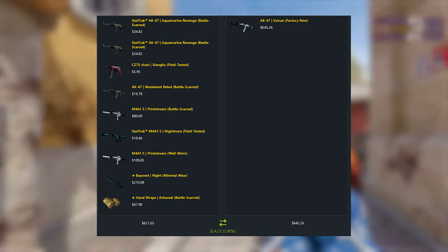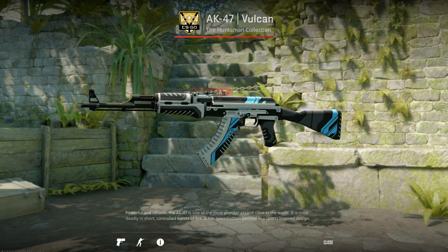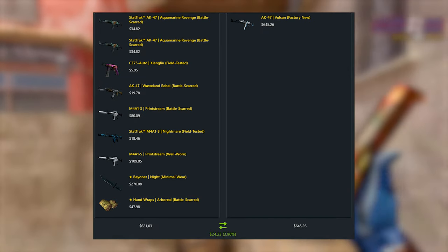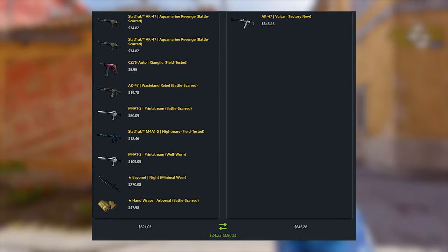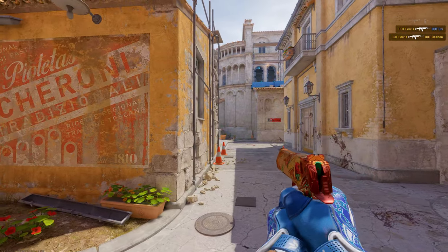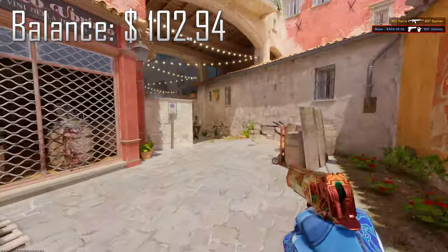Back home, this guy wanted to trade his Factory New AK Vulcan for a lot of our playskins. Factory New Vulcans are really illiquid — it was an okay trade, but it took a few weeks to get rid of the AK. We still made $32 profit.